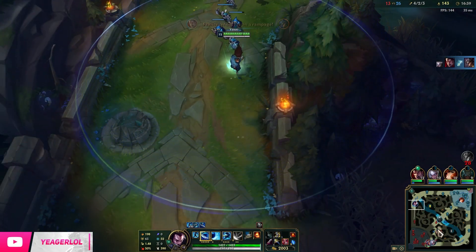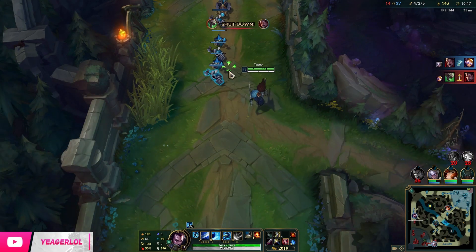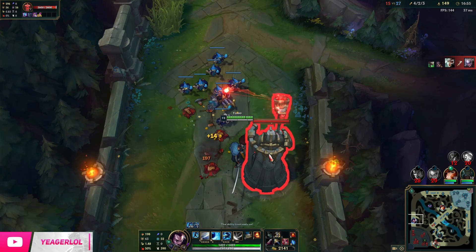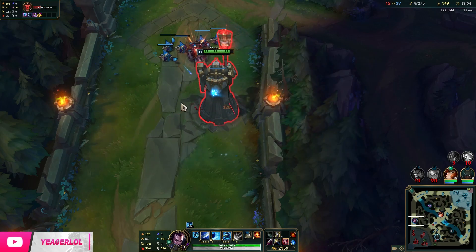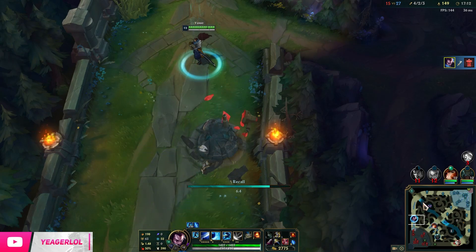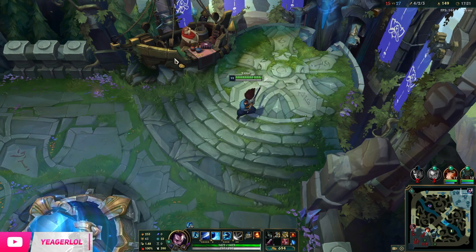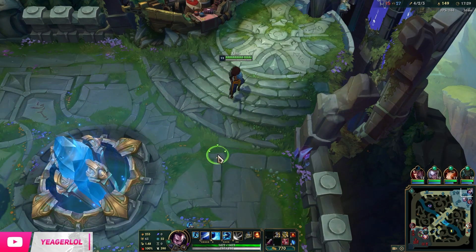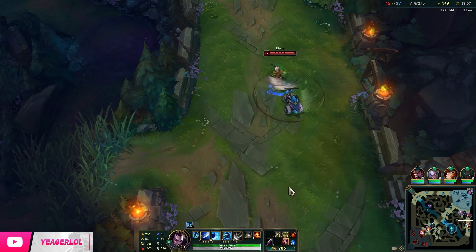Beginning the split pushing phase — this is normally the stage where you start split pushing. Get to either lane; we don't really have objectives up right now with Baron coming in 3 minutes. Really focus down your objectives when you get a kill — try to get something from it, not just the kill. Take a wave, get tower plates, maybe get the tower, get some free wards down. You really need to take advantage of enemy death timers, and proper vision control on the map is very important.